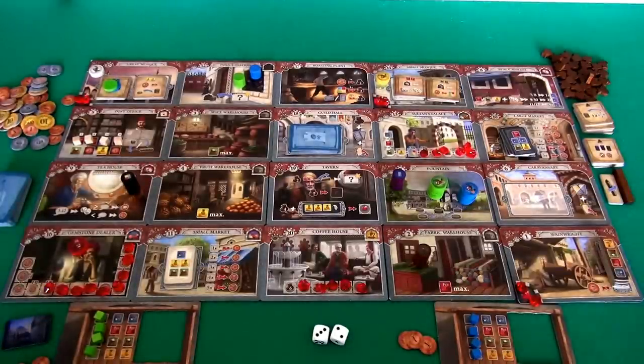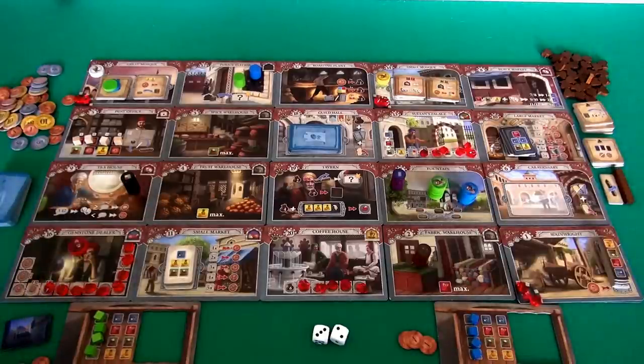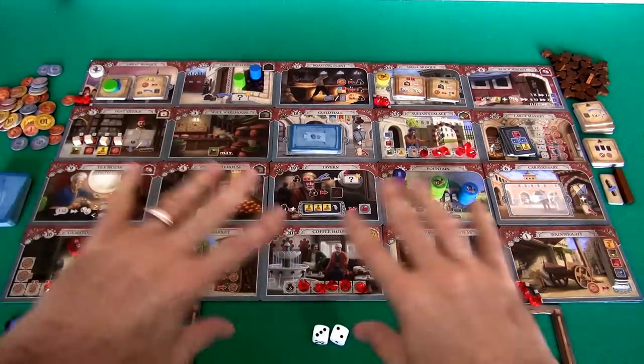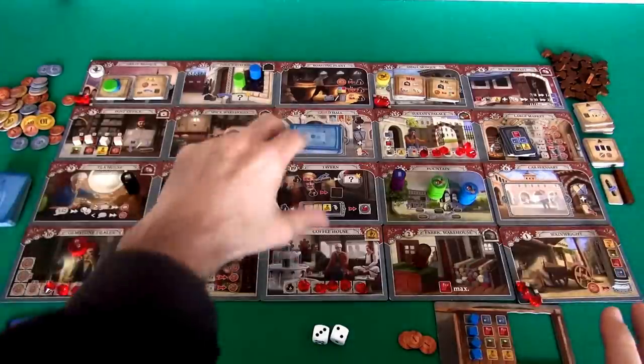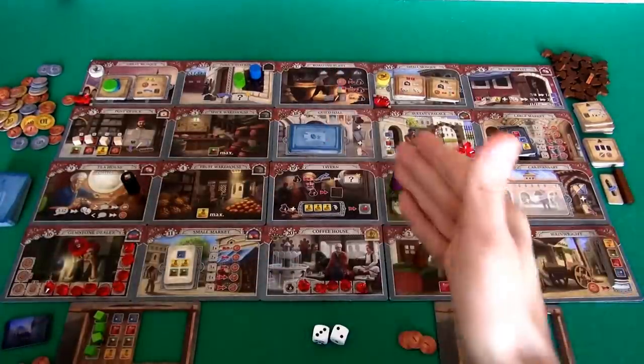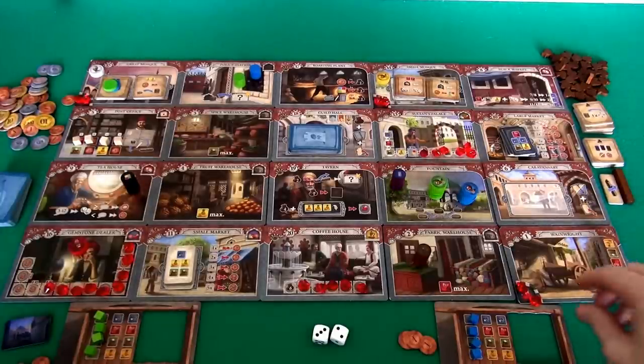Right off the bat, fans of Istanbul might notice the board has gotten bigger. Our marketplace has gone from a 4x4 16-tile market to a 4x5 20-tile market because we have added four new tiles all related to coffee. Now, before I start talking about what these tiles do, two of the old tiles have been upgraded as well.